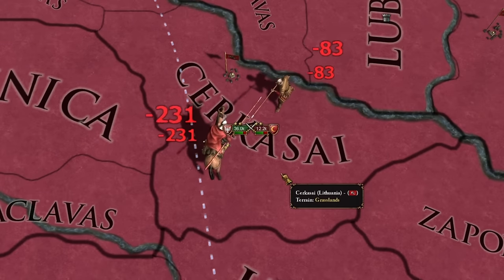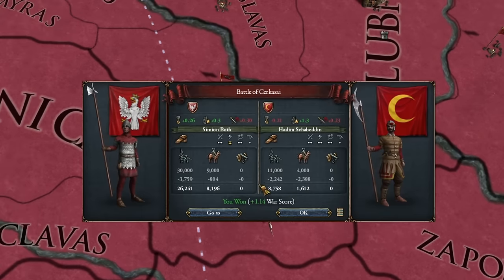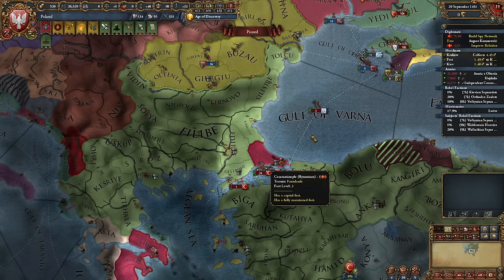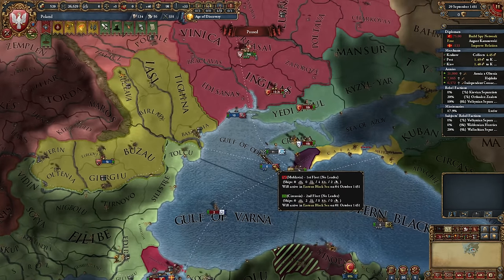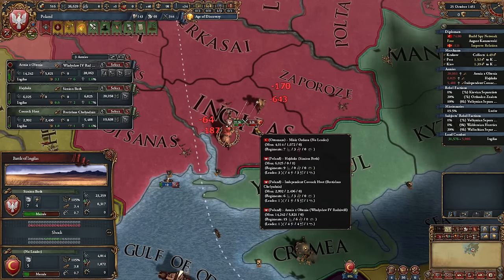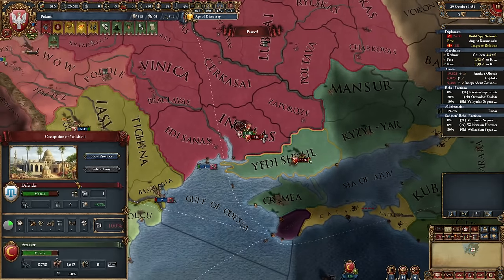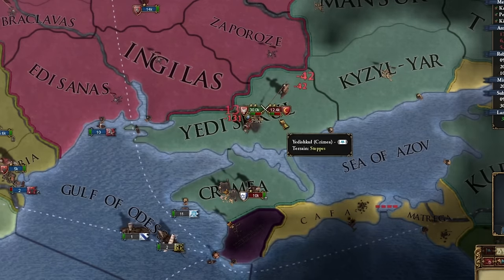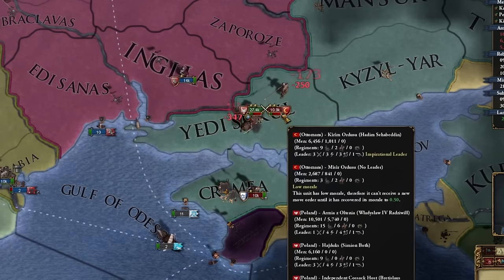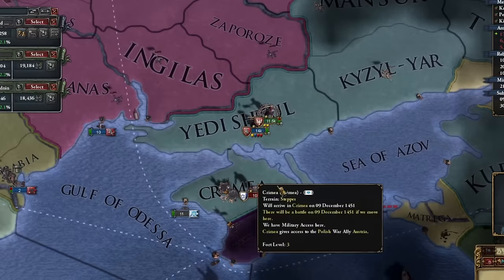And now a battle, ladies and gentlemen. The Polish army is clashing with the Ottoman army — only a three-fold numerical advantage, and look at the losses. The Ottomans immediately detected our spies after the declaration of war, that's unfortunate. The Ottomans can survive for a long time even without a general, but this time they should suffer much greater losses. And so it is. The Ottomans have retreated to Crimea, so we continue to attack them.